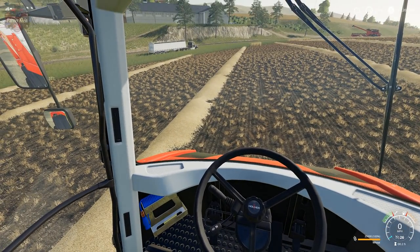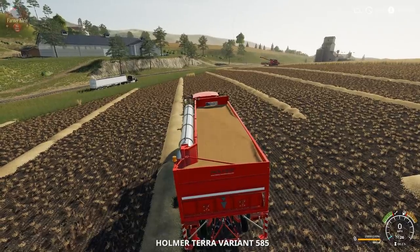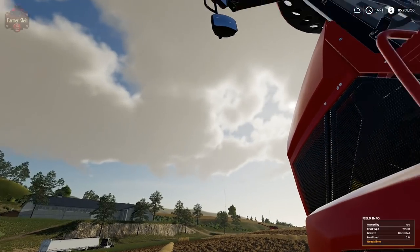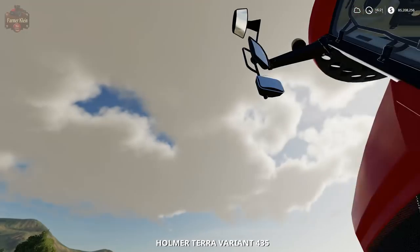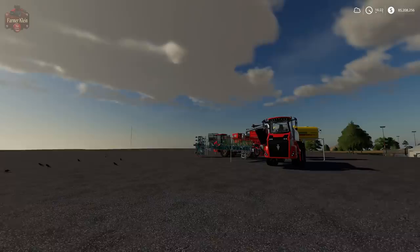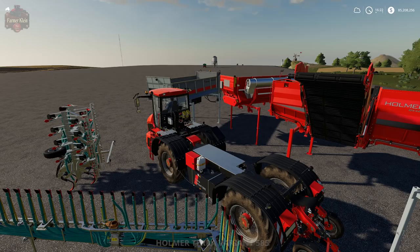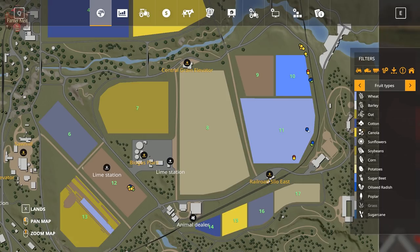Let's turn this off first and compare the two machines. The 435 has mirrors that fold in and out. But the 585 — going over to look at it — the ladder is the only thing that animates on the 585. That's an interesting difference between the two.